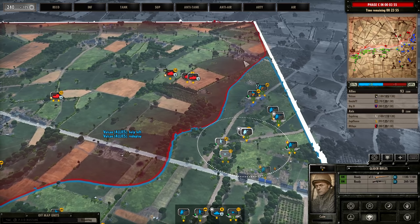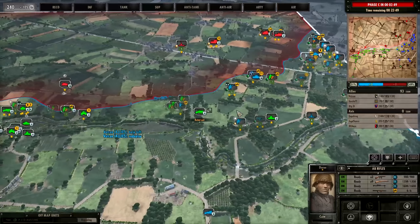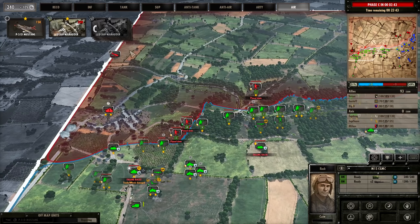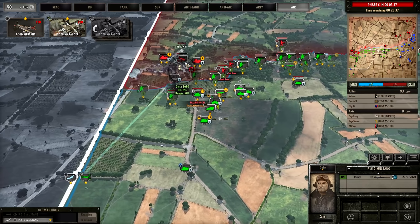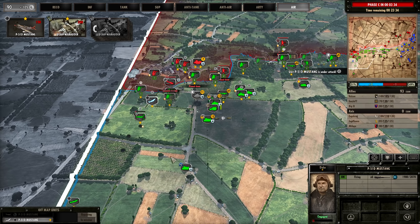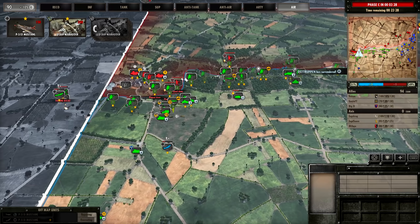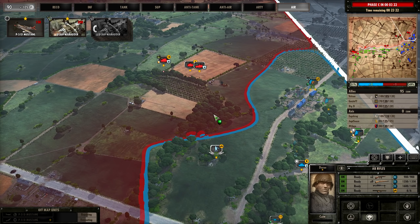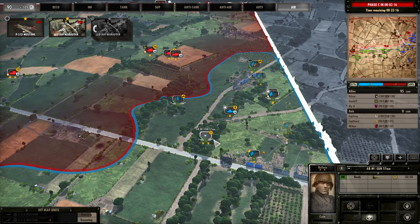If we can take back that town then we can basically sit on a plus one. At the moment they're just being overrun — really no good. Alright, get the Mustang out of there. Going to keep moving forwards with these rifles, maybe we can take out the infantry on the edge. What I'm going to do is move this M1 gun further up — maybe we can get shots on the Panzer IV because it looks like it's going to try and off-map us.